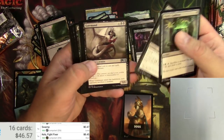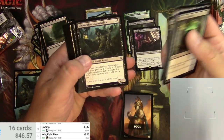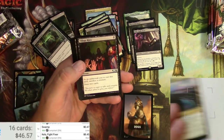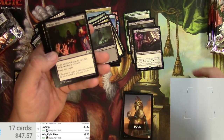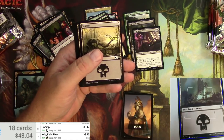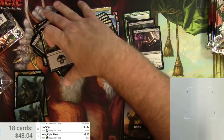There are some small differences in the uncommon and common slots compared to the last Minions pack. We'd seen Thriving Moor before, and another one of those swamp-themed basics at under 90 cents.